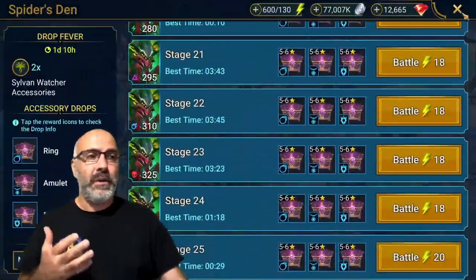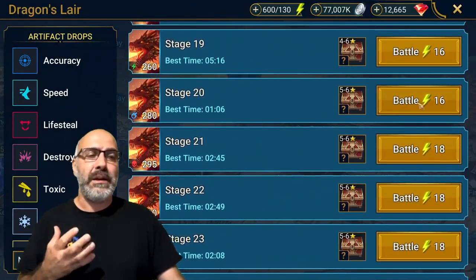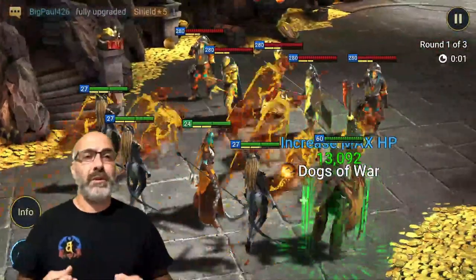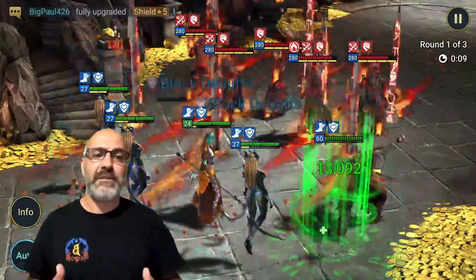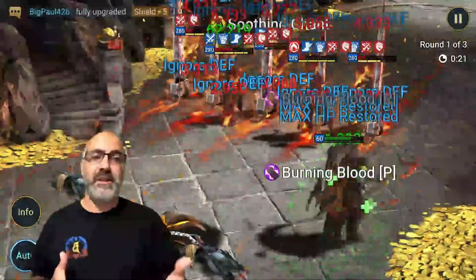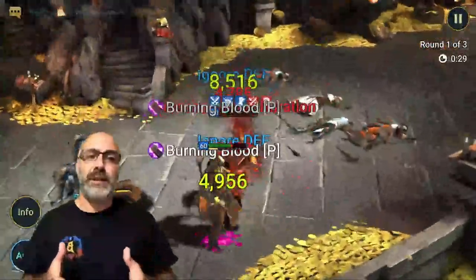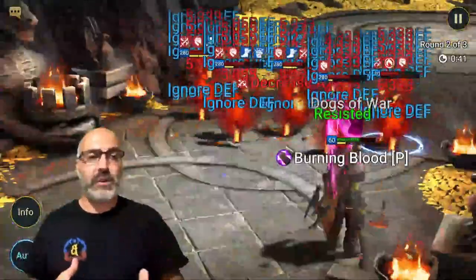Now we're going to jump into Dragon, which was my biggest concern. We're still going to bring the same food, but Dragon requires you to have Brimstone on him. If you don't have Brimstone, you'll need to put in a poisoner like a Venomage, or something like Maneater and they'll two-man it no problem. If you do manage to get a one-star Brimstone, that's all you really need. He'll go at a four-to-one ratio and keep Brimstone always on the Dragon.